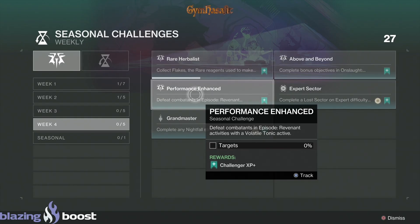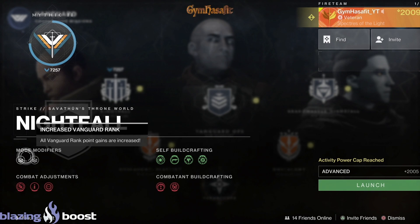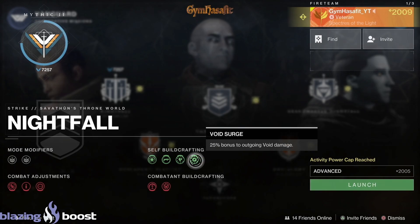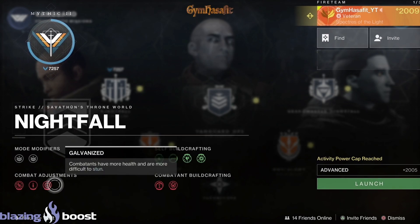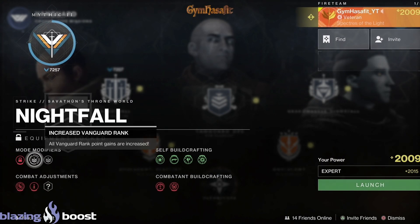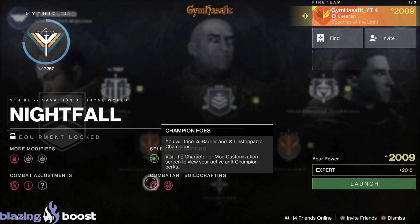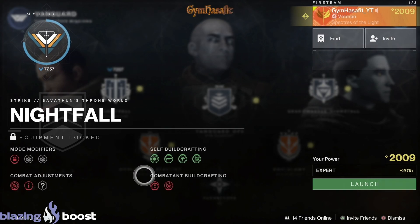The seasonal challenges for this week — go through and get these done, you can pause if you need to read them. Let's check out the Nightfall modifiers — I'll go through as slow as possible while still moving quickly to save time. For Expert: grenade launcher, stasis, void, arc threat, champion foes, randomized modifiers, and shielded foes.